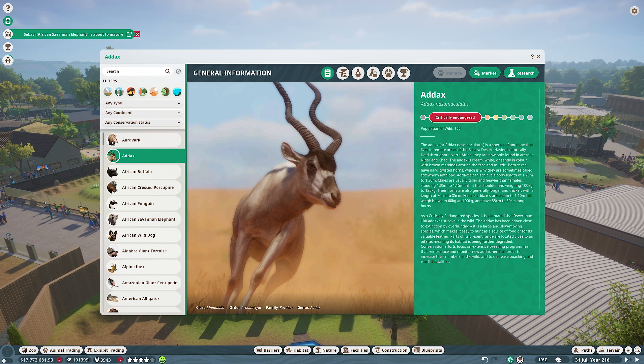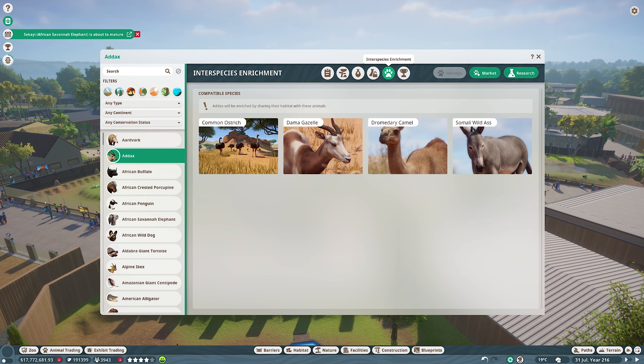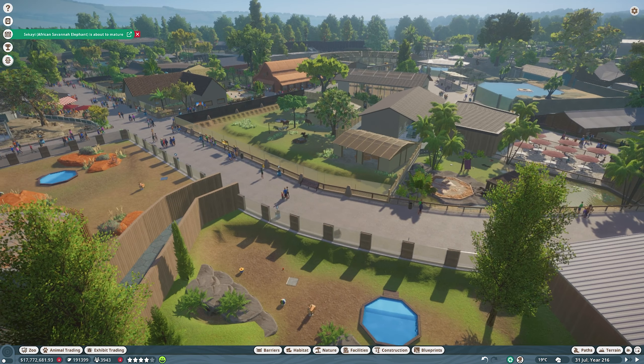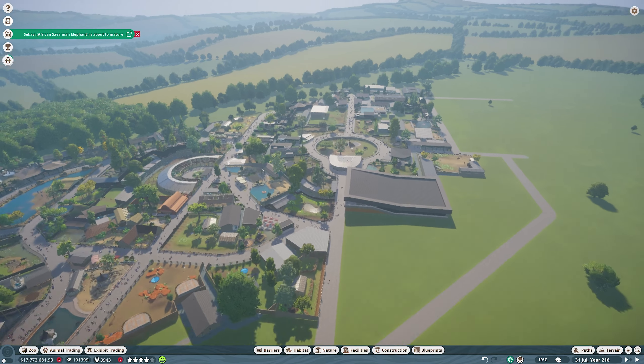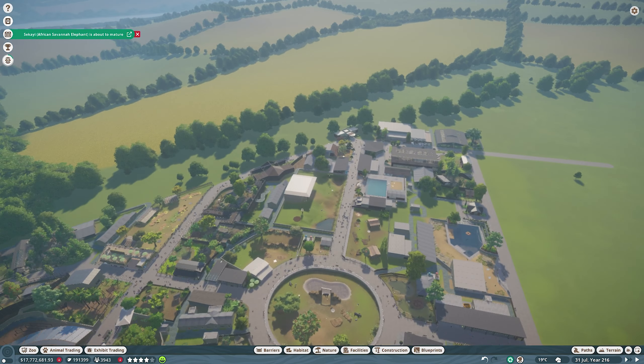To start us off, we've got the Addax, and the Addax get Interspecies Enrichments with four other animals, three of which we've not placed in the zoo because they are also in the new pack. So I say we just build an enclosure that houses all four of those new animals — makes my life easy. The zoo is getting rather full now and considering we're getting closer to the end, it's time to start considering more carefully where stuff's going to go.